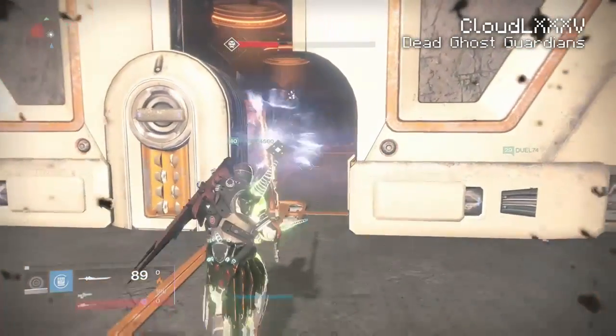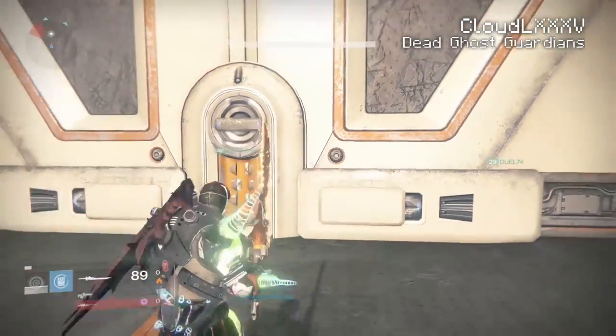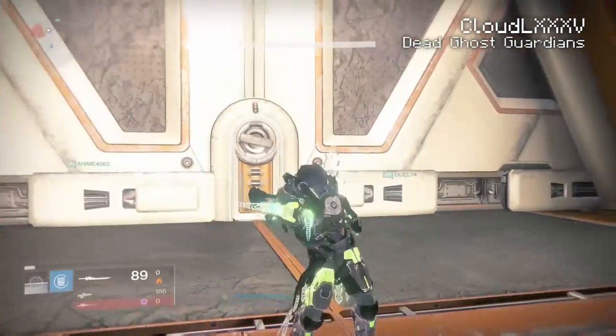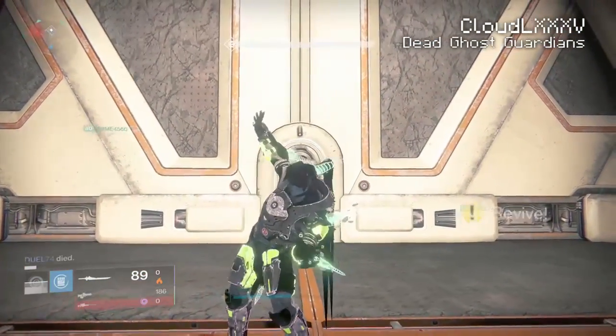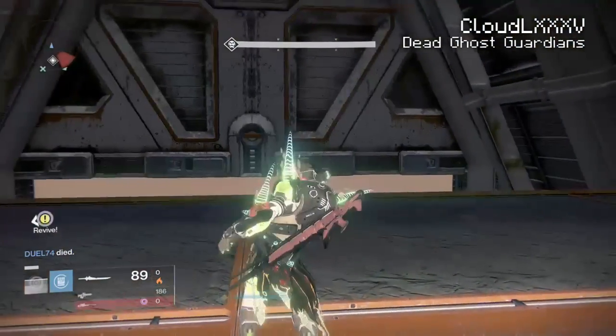But yeah guys, that is that. That's how you glitch into Cerberus Vey 3 — that is how you can glitch into the room where Valus ta'Arc spawns. I hope you guys did enjoy the video. If you did, don't forget to leave a like, a comment, or even subscribe if you haven't already. And until next time Guardians, this is ClawdLXXV, and as always, thanks for watching.